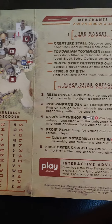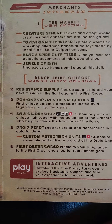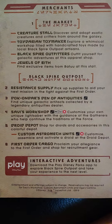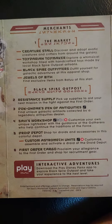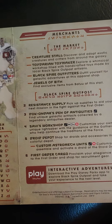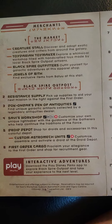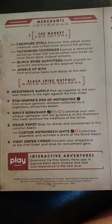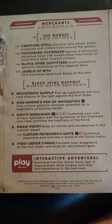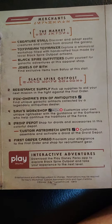As we make our way through our Traveler's Guide, we can see the Merchants, the Market, Creature Stall, our Black Spire Outfitters, you got your Jewels, the Black Spire Outpost, Resistance Supplies, Doc Ondor's, Den of Antiquities.